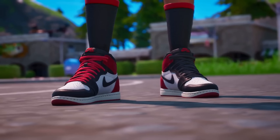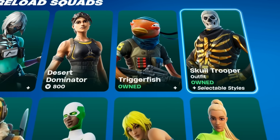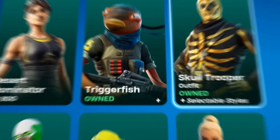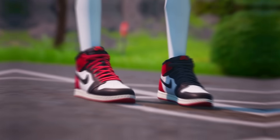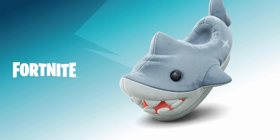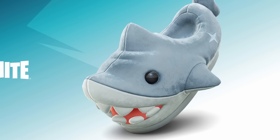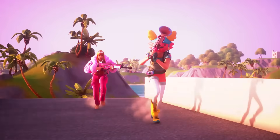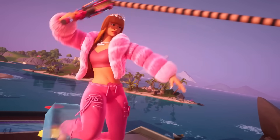This means even more customization to deck out your character. We're going to be seeing brand new kicks make their way into the Fortnite item shop and also inside of future battle passes. We do know we're supposed to be getting a free pair of slippers very soon, which appear to be a pair of shark slippers. It's not exactly known how we'll get these, but once available we'll give you a heads up.